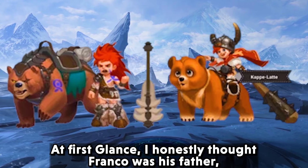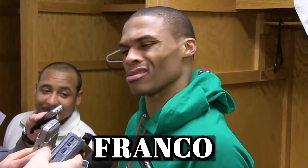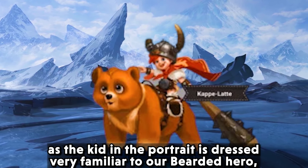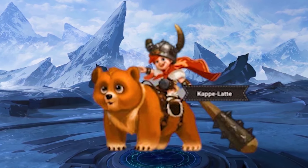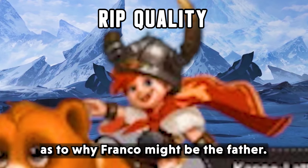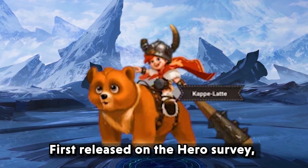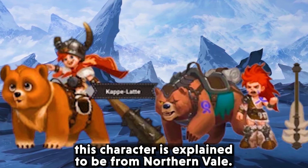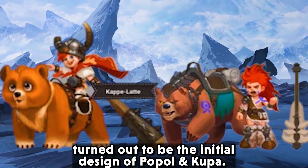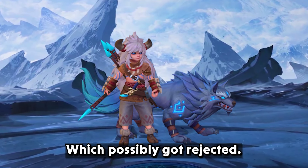At first glance, I honestly thought Franco was this character's father, as the kid in the portrait is dressed very similarly to our bearded hero, and the helmet is also one of the key reasons. First released on the hero survey, this character is explained to be from Northern Ville. The pair of the beast with young children turns out to be the initial design of Popole and Koopa, which was possibly rejected.